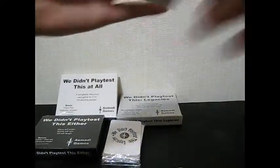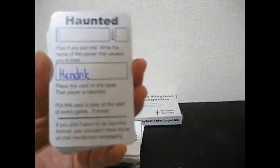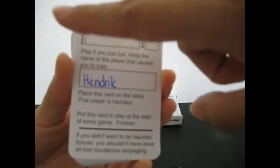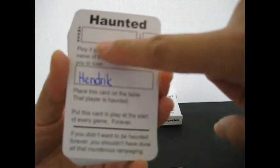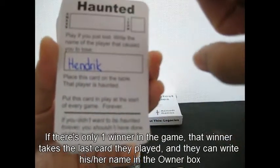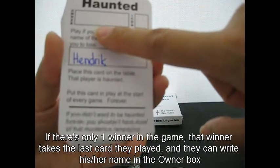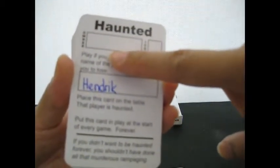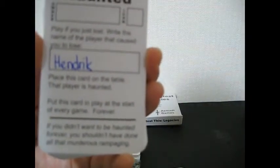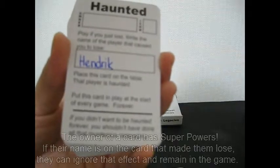So on the card, as I said before, you have the title and then the owner, where you write the name. You only get to write the name of a person if they're the only one that wins the game — they get to write their name on the last card they played.